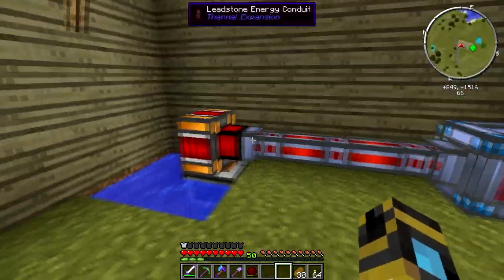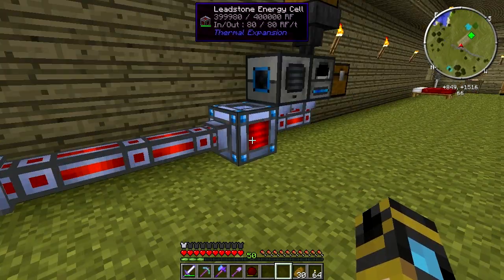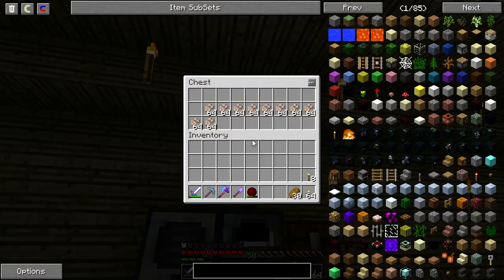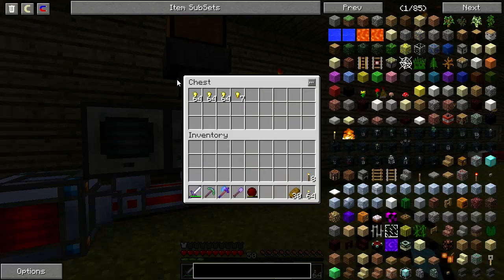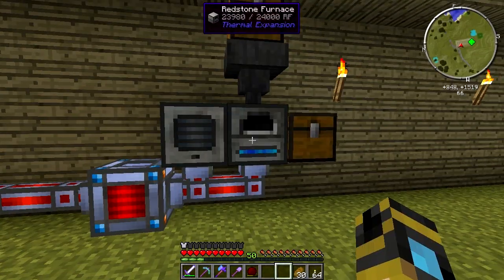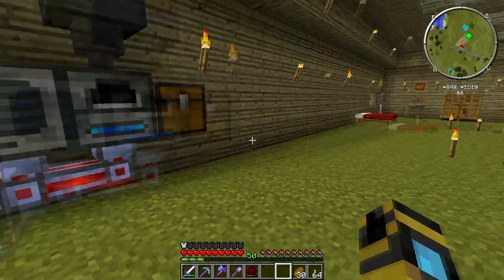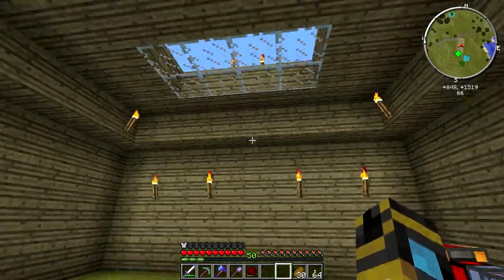We have some simple automation here, so we are producing RF which goes into our leadstone energy cell. We have our pulverizer and our redstone furnace. It's currently processing a bunch of ore berries that I found in the workshop, which is good because I need an initial start of gold if I'm going to be building a golden banana. I'll use my minium stone to turn that into gold blocks so I can start building the first steps of the banana.